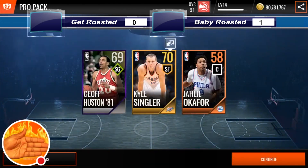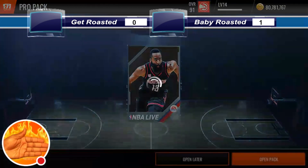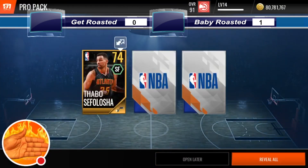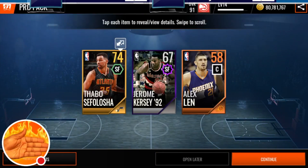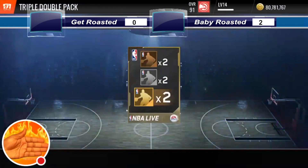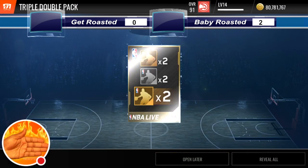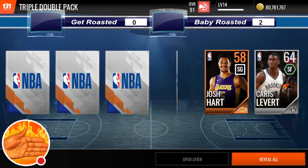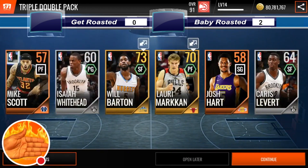Now pack number two. We got a 70 overall. The pack luck is just terrible today. Maybe you're also going to go ahead and open up your pack. You have to get higher than a 70, and you get a 74. So that's going to be 2-0 on the board right now. Now it is time for pack number three. I open it up and we get a 73.